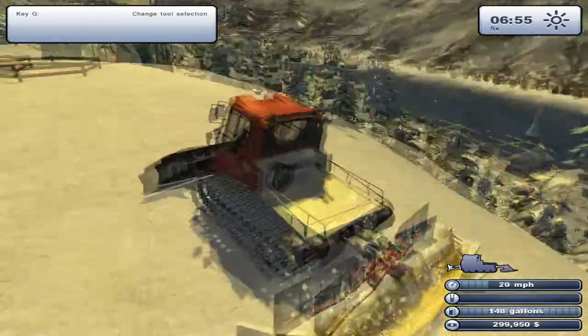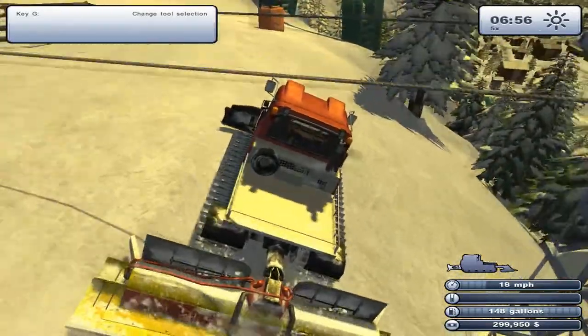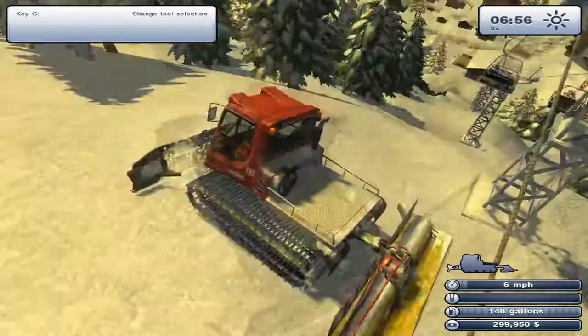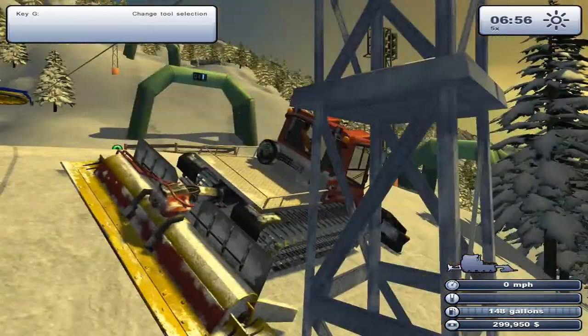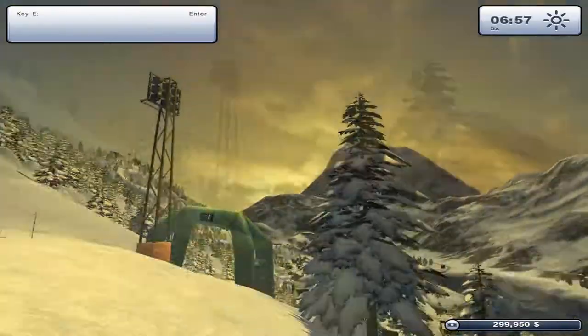What the hell? Where are we? Can't stop it. So there's a shitty little chair lift that isn't working, and there's a lot of green icons. We'll just leave that there, we'll come back for you.